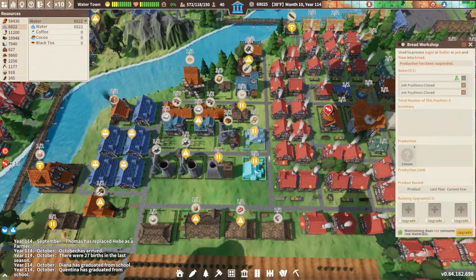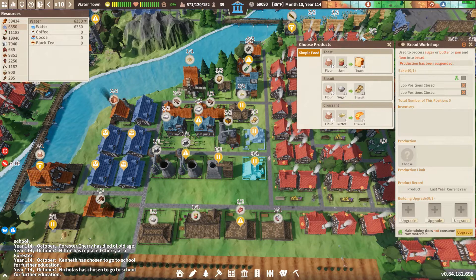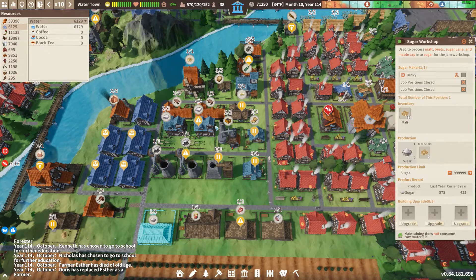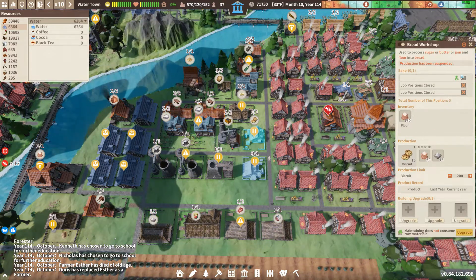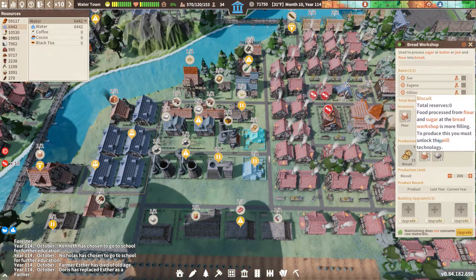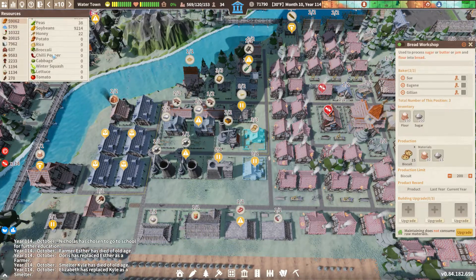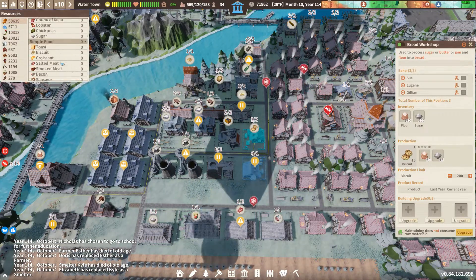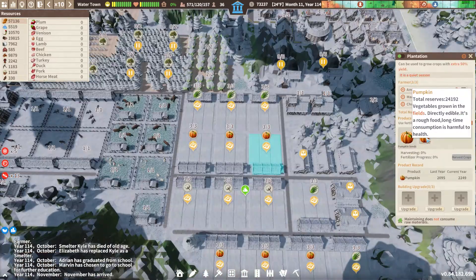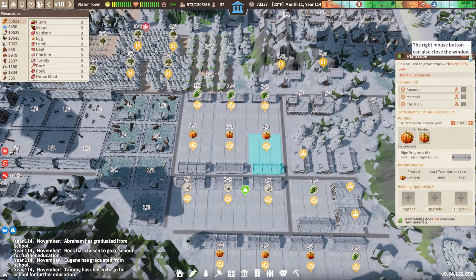The bread workshop requires flour and sugar. We got flour, and we're currently working on sugar — taking malt and making it into sugar. Our bread workshop can now be working, so we'll get some people in there and finally make some biscuits or cookies. That's a different kind of food — a simple food. There's biscuits right there. For all these basic foods, long-time consumption is harmful to health, which incentivizes you to process food into something more refined.